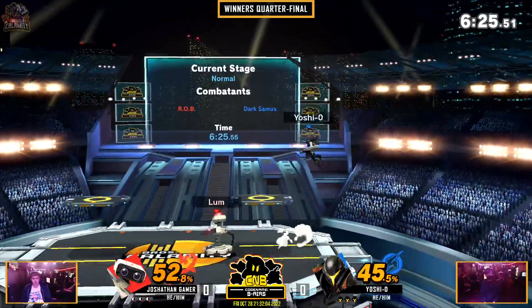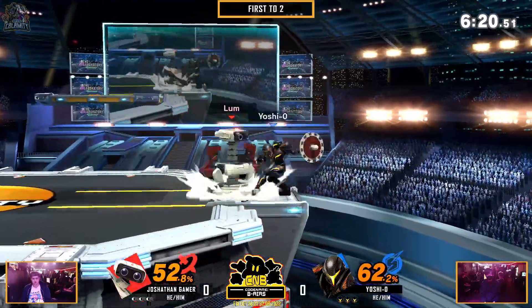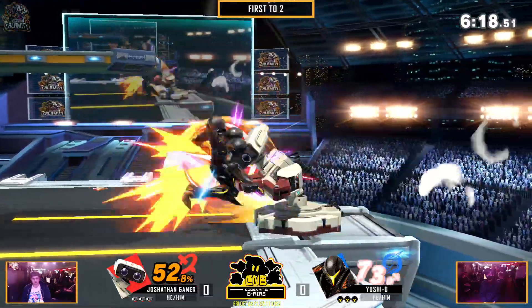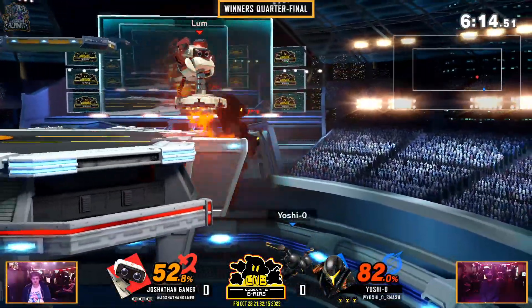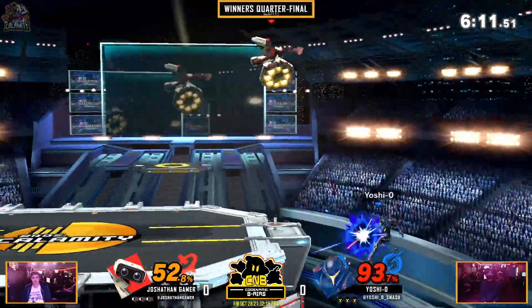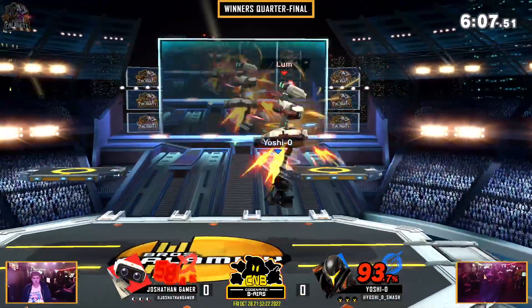Good read on the ledge getup. We got a down throw? Did not convert anything off of it. But he tried to go for that up tilt to up B, which works wonders against most of the cast.